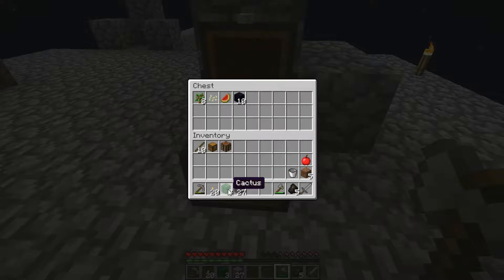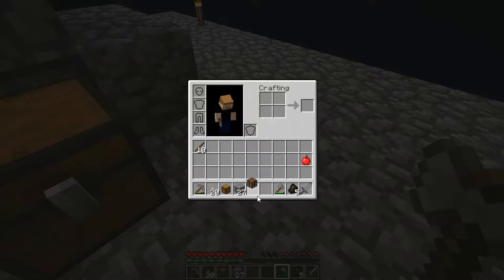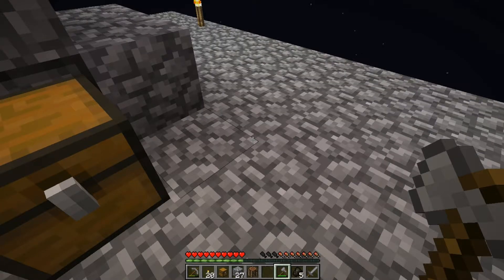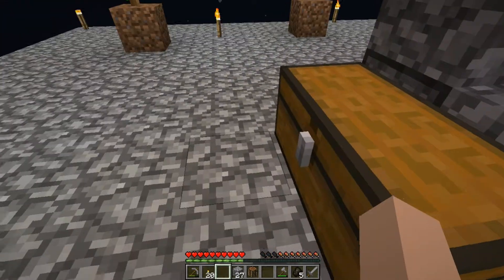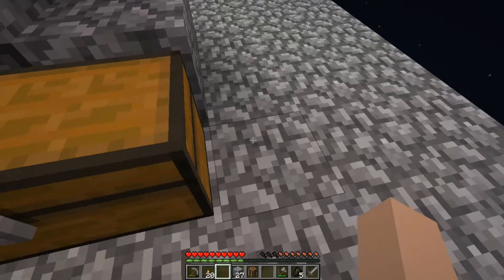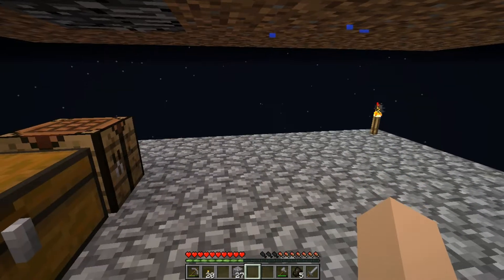Put that in there, that in there. Put those in there for now. Put the bucket away, put the dirt away — because I want to hang on to that, keep that safe. Put these in the hot bar. There, that's set up. And where am I going to put the crafting table down? Yeah, put that down there. Now what I'm thinking about doing is putting the cobblestone generator back down here. Let's go ahead and build an area for that.